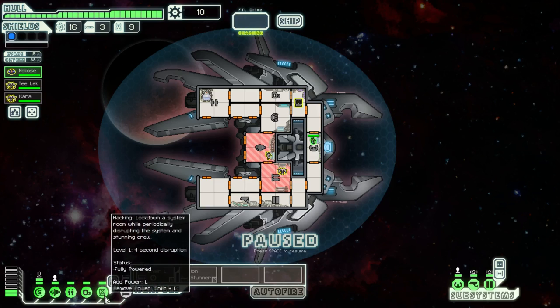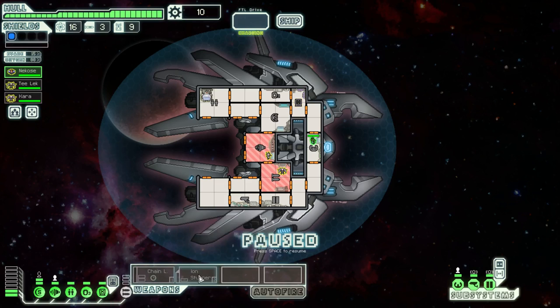We have a hacking module. Hacking locks down a system while periodically disrupting the system and stunning crew. Level one is a four second disruption and it's fully powered. We've got our two weapons.